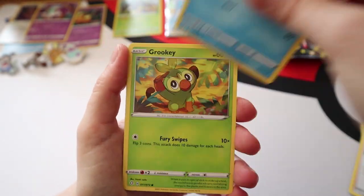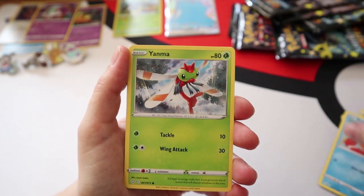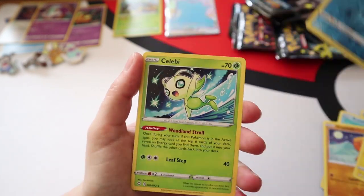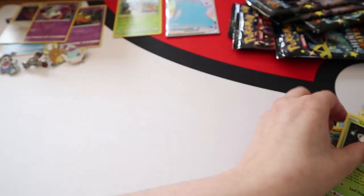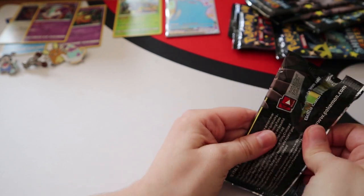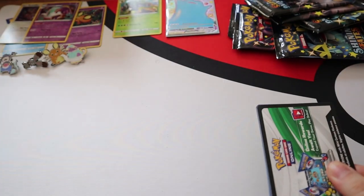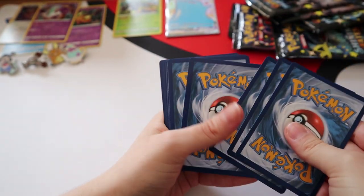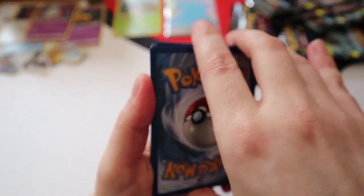Pack four: Thwacky, Gym Trainer, Floatzel, Grookey, Buizel, Yanma, Trapinch, Shinx, a Reverse Floatzel, and a Celebi. Two hits so far.